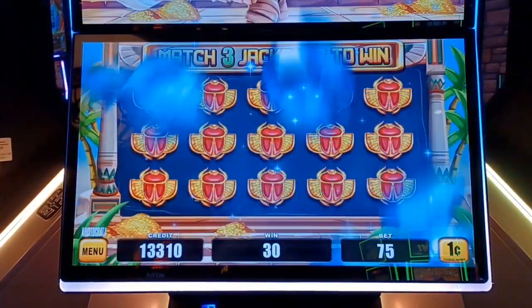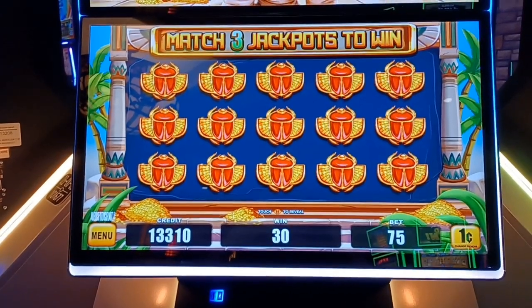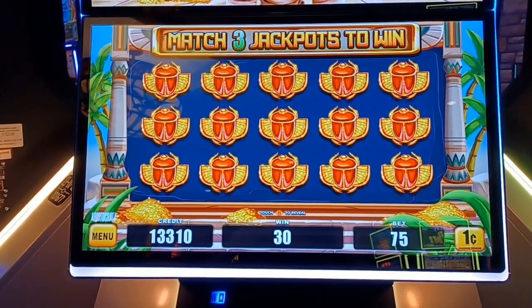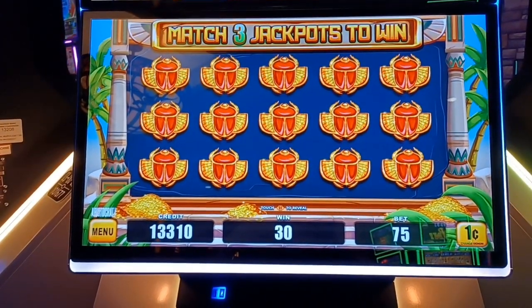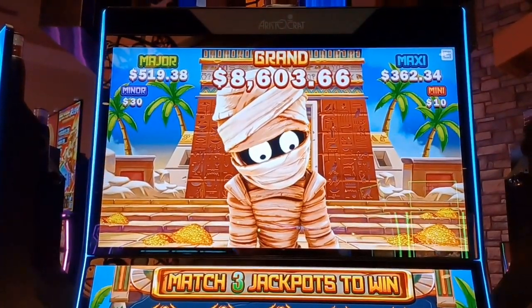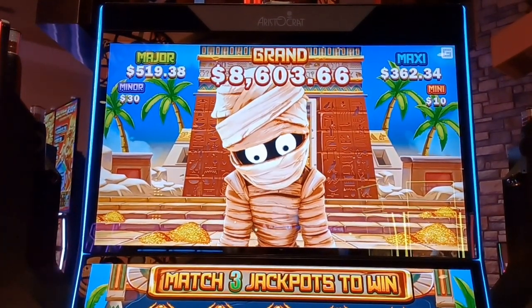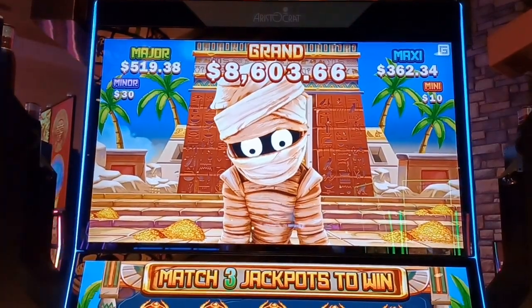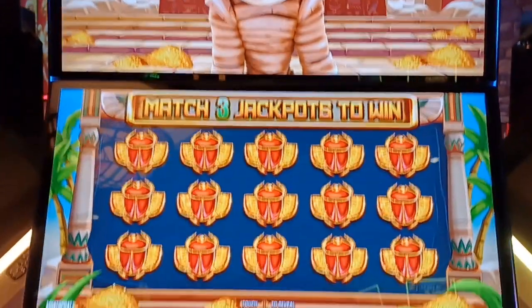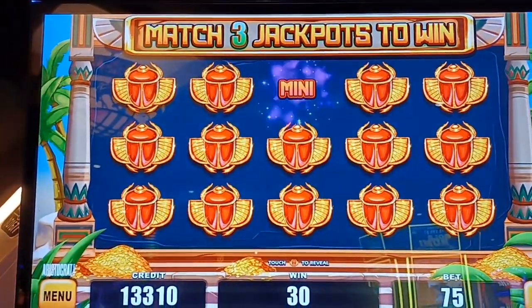Hi guys, we're here from Spin Run Slots. Mummy just came across carrying the gold and I got the jackpot feature. What we're playing for: we got a $519 major, an $8,603 grand, $362 maxi, $30 minor, and a $10 mini. Let's get something other than that mini. Let's do some picking and winning.